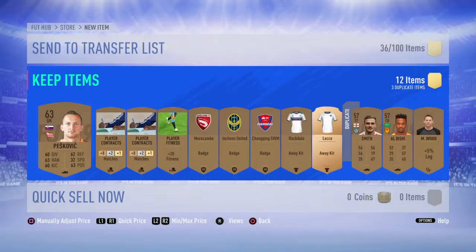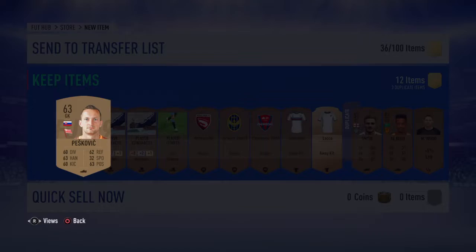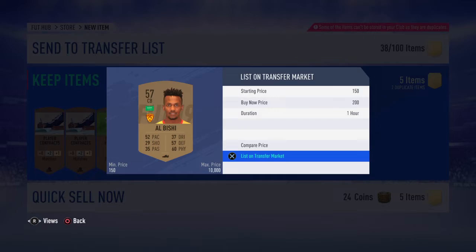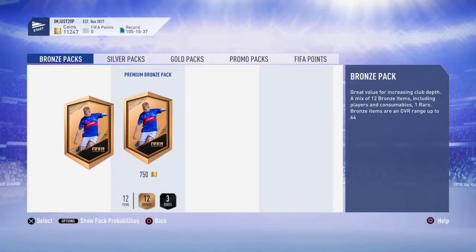You can get good packs where you'll get a player that's worth about 6k. Like, instantly again this guy sells for 200 coins, maybe 150, but there's already 200 coins back. You discard the kits, keep the contracts, and you've got another two players. Let's say we sell both of these — that's 600 coins, so that's 200 coins profit again plus you get the contracts plus the other 30 coins.